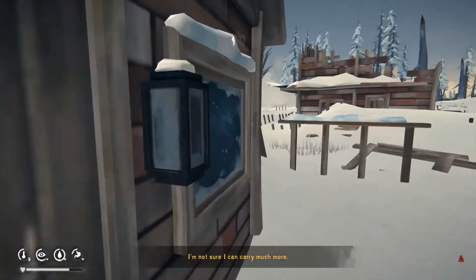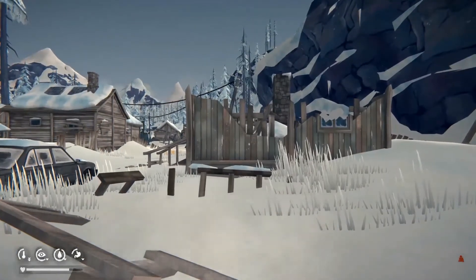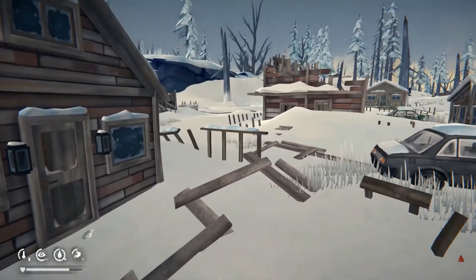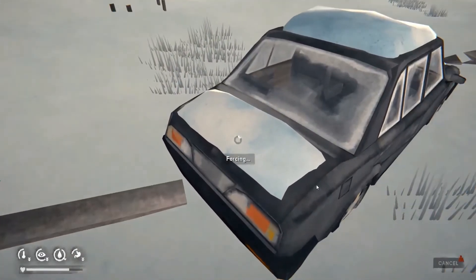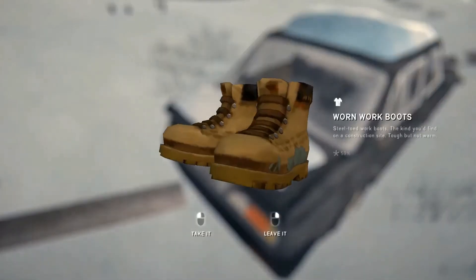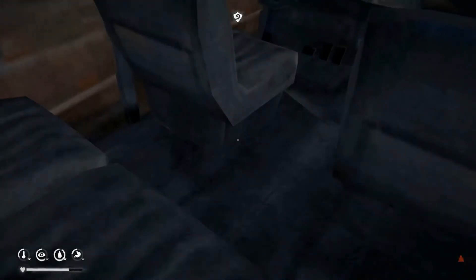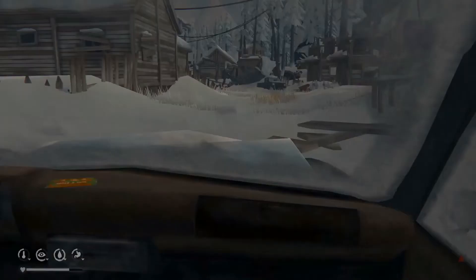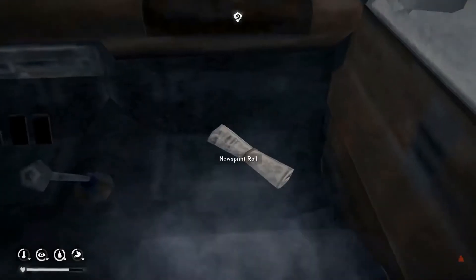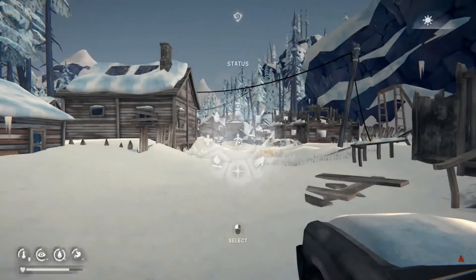I'm not sure I can carry much more. I'll just keep this and see if I can find anything in the forest. I will have to unload a lot of stuff. It's 59%, I'll leave that. I can see it's getting cold. Candy bar — right on top. How much is that? 75? That's a good candy bar. I'm going to eat some.